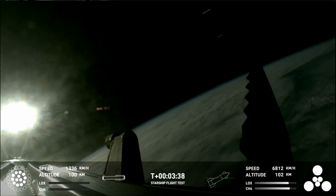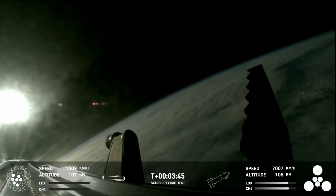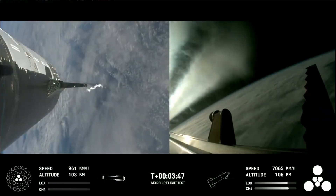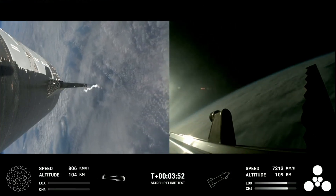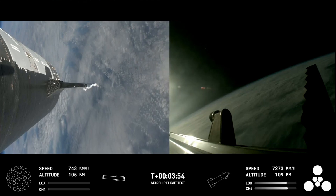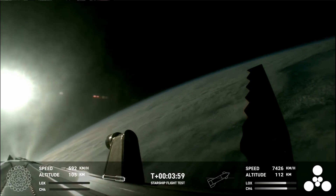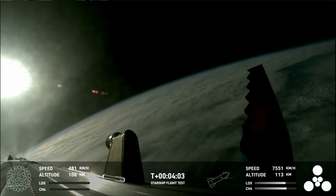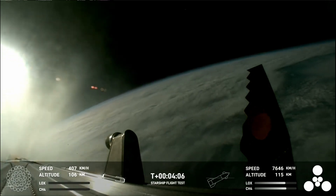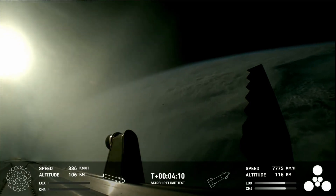First stage is currently performing the boost back burn, expecting that to last about one minute. That boost back burn propels the booster back towards the coast, taking it to a landing in the waters of the Gulf of Mexico. We're only using the Super Heavy Booster's 13 center engines from here on out. Those are the ones that can gimbal — they move and change direction in order to change the thrust to steer the first stage back to Earth.